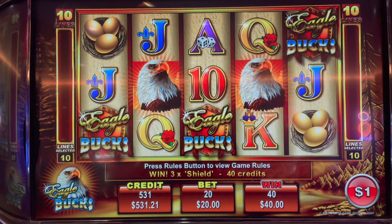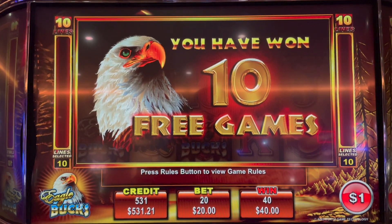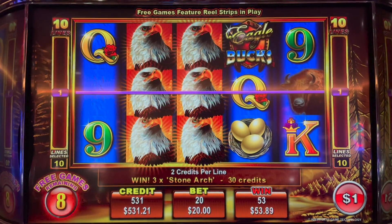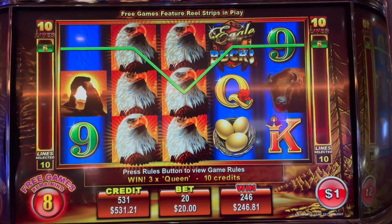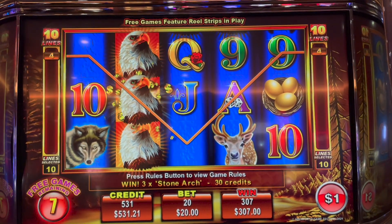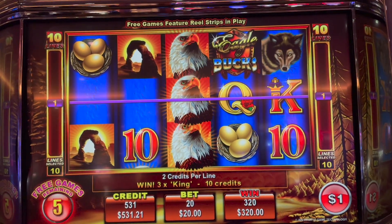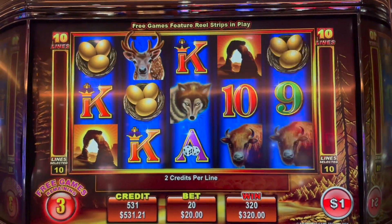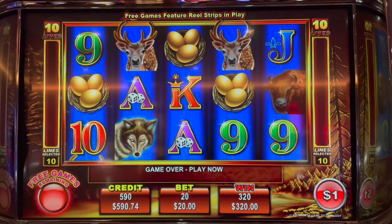I cashed out — giving this one more shot at high limit Eagle Bucks, $20 bet. Come on eagles — there they are! One full screen would just be out of this world. Come on eagles — 10 lines times 2 for a $20 bet, or a re-trigger. Halfway through — come on eagles! I don't know if my heart can take these big bets. $320 on a $20 bet.